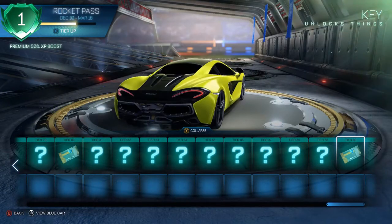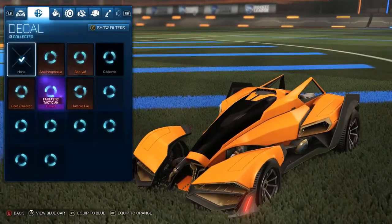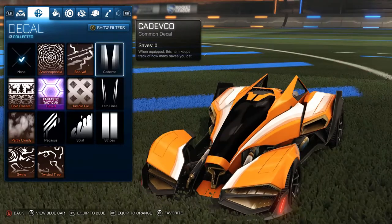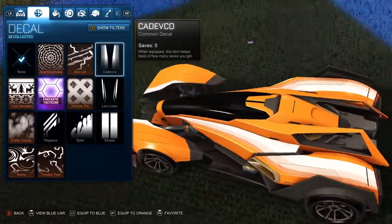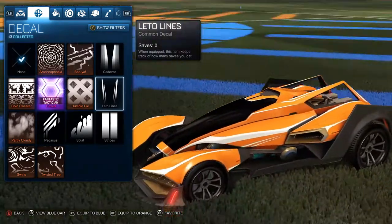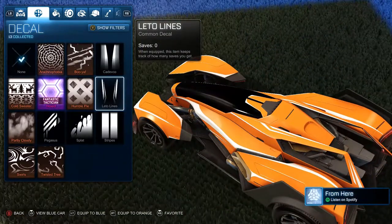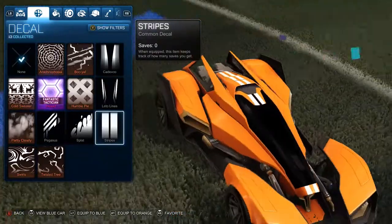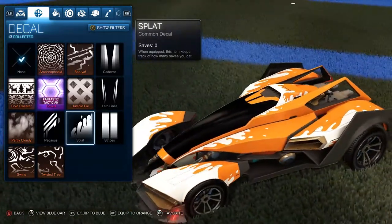Let's check out the customization for the Artemis. It has the first decal available — it's pretty mellow with limited lines. The Letto Lines decal actually looks pretty nice and kind of matches the look of the car. Then there are stripes, but I'm not a big fan since there's a big black front screen in the center that doesn't look good with the stripes. Then the Splat decal, which looks okay.